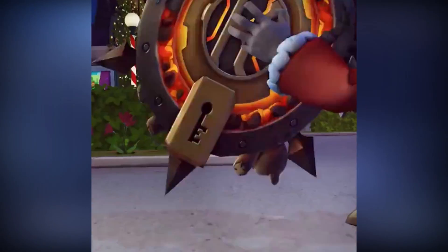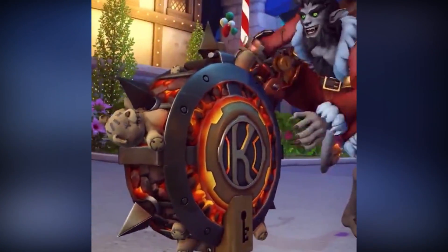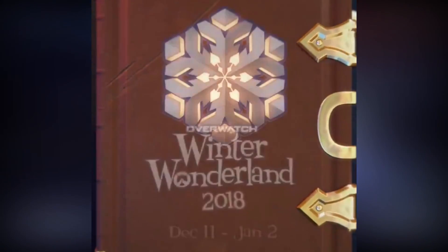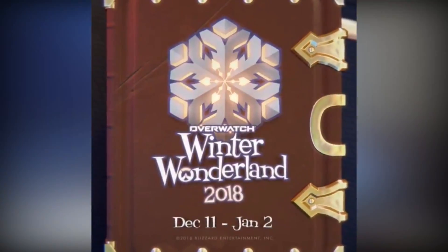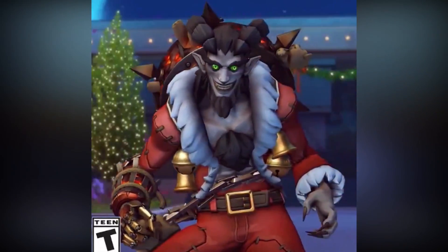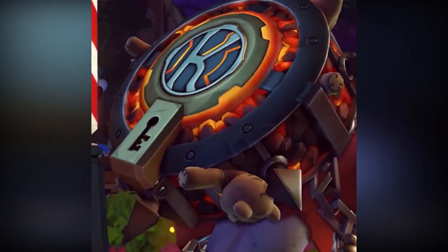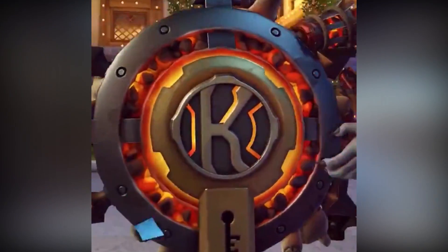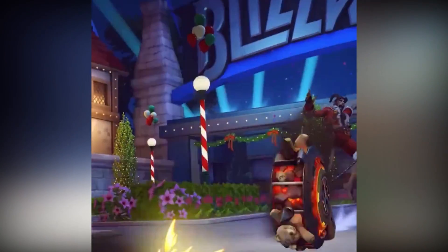Of course, he also has the horns and the ears that look really much the part for the whole Krampus thing. I actually thought that maybe Reaper would get the Krampus outfit, and then Junkrat would get something else — I'll go into that in just a second. But then on the rip tire, it's got the little teddy bear that's kind of stuck into the tires and stuff. And there's the keyhole and all that.